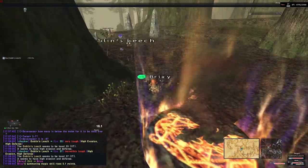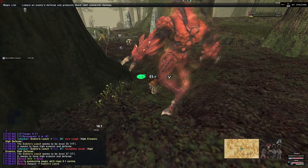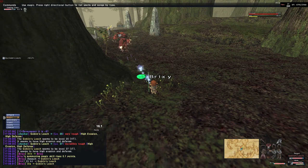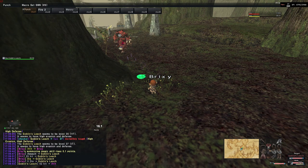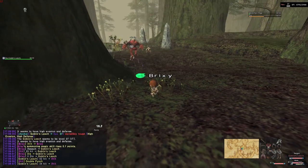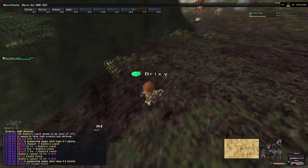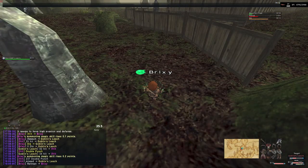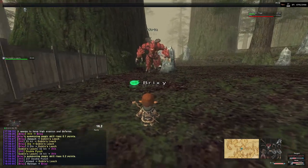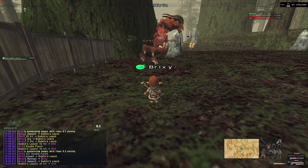For this exp method we are going to be using beastmaster pets — in particular the goblins, the leech here, and the Sanctuary of Zeta. These range from level 35 to either 37 or 38, I can't remember 100%. This camp will last you until roughly level 35; you might be able to squeeze 36 out of it, but your experience will most likely drop at that point, so you would probably want to move on to a different location.